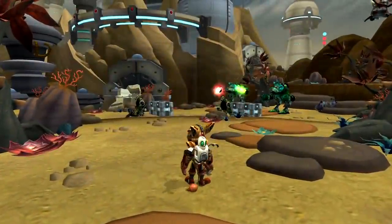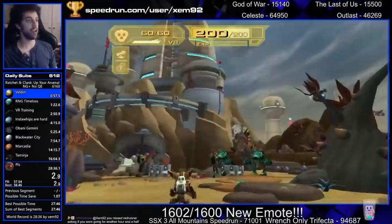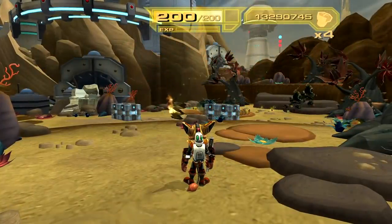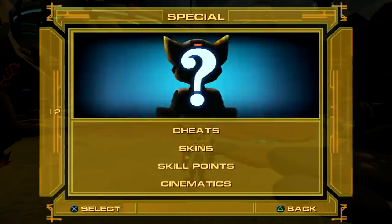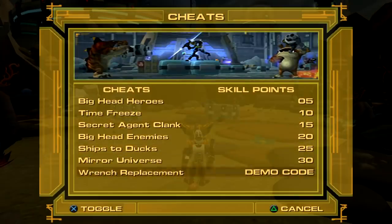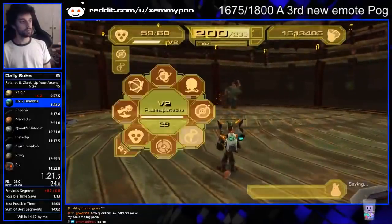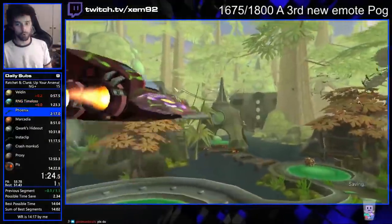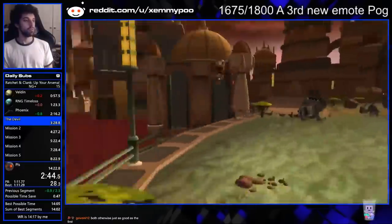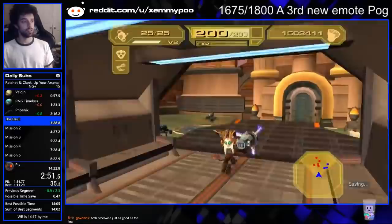At number 2 we have Ratchet and Clank: Up Your Arsenal. For the last 4 years, Zem92 has held the world record in the New Game Plus No Quit Exploit category. After finishing the game for the first time, a player can replay the game retaining all weapons with their upgrades, nanotech level, bolts, armor, and collectible items — but enemies are more powerful. There's a bug in the game called Quit Exploit. By exiting the game, you induce something called Pointer Manipulation, which rewrites in-game memory and causes in-game items normally gotten at the ends of planets to be placed in the vendor for purchase, saving 15 minutes compared to the normal NG Plus speedrun. Because of this, the main category is NG Plus No Quit Exploit.